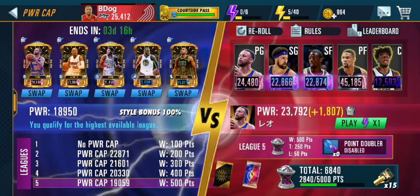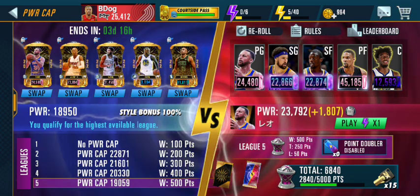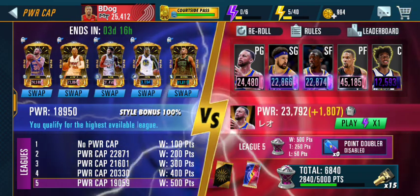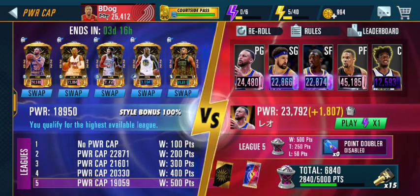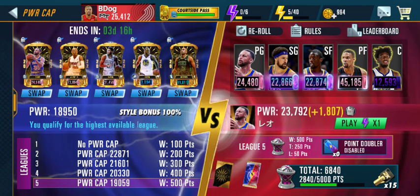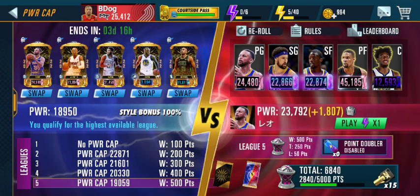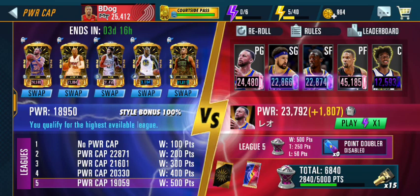Right now I've unlocked all five, and I'm playing on League Five. On League Five, my power cap is 19,059. My overall max power is 25,000, but I've got to limit my team to under 19,059. I've got a lot of options here. I have my playoff cards, which are Tatum and Curry, which really help, and then the rest I've earned through last week's Finals event.